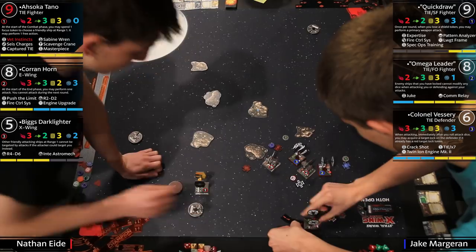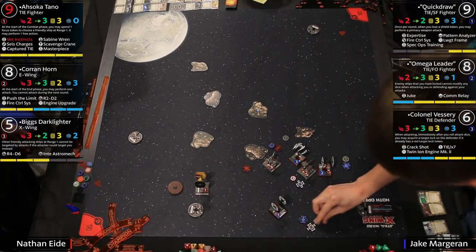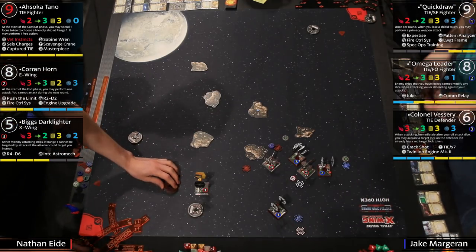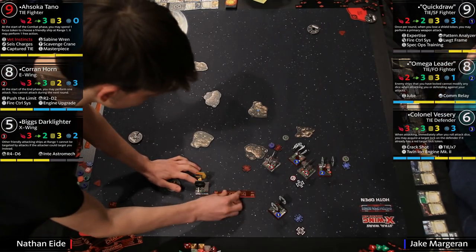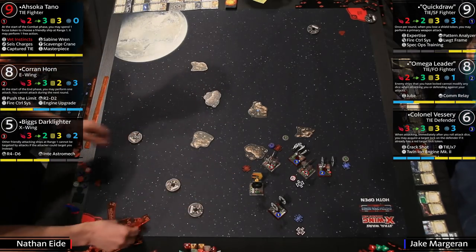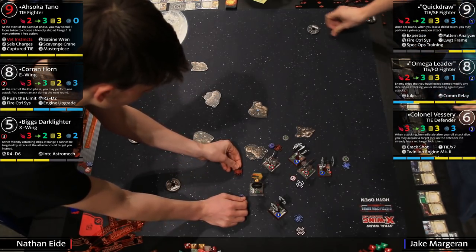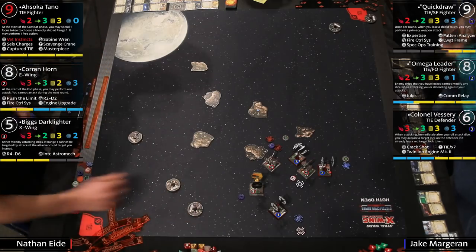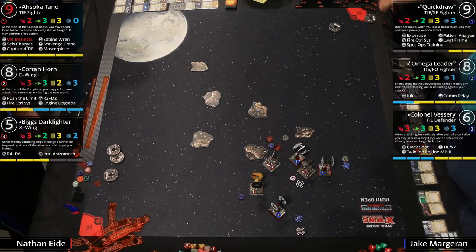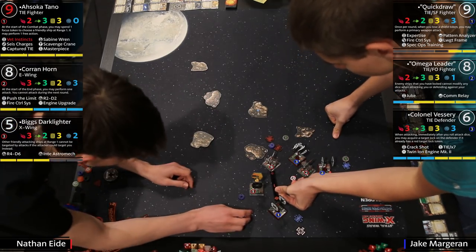One thing to note: Quick Draw could have just flown past Nathan no matter where Nathan ended up, which is fine because it has that auxiliary arc — you're okay being past people. What do we think about Omega Leader's position? This looks like the wrong spot. But Corran's got no shots — he has the Weapons Disabled token — so it's not that bad. Quick Draw is going to have a range one on Biggs with focus and target lock.